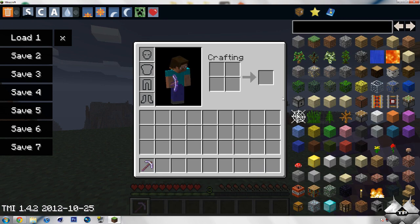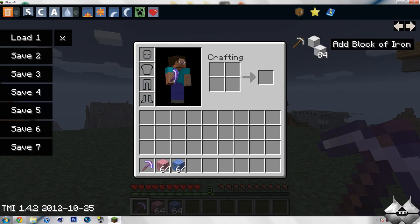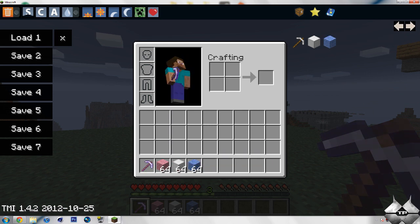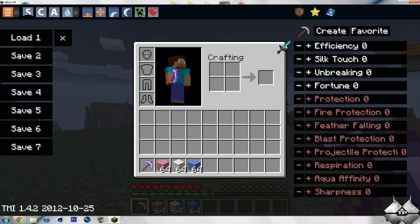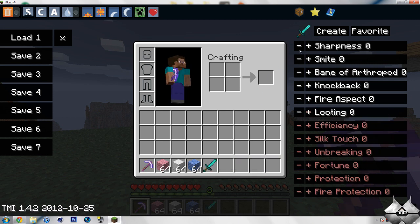I'll go ahead and show you how to do the favorites first. You can bring items up here and add them into favorites — so you add the block of iron into favorites, and that into favorites. Now, to show the enchantment feature, I'll give myself a diamond sword. Come to this little enchantment book over here, take the diamond sword and place it up there. Now we have a diamond sword, and you can put the sharpness all the way up to 10, the smite all the way up to 10, Bane of Arthropods all the way up to 10, knockback all the way up to 10. I'm just going to put everything up to 10.